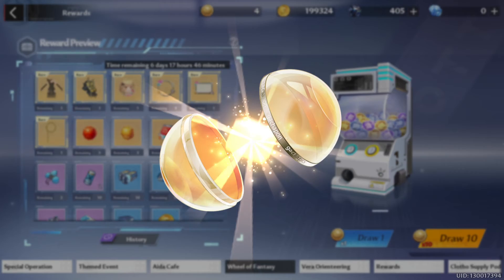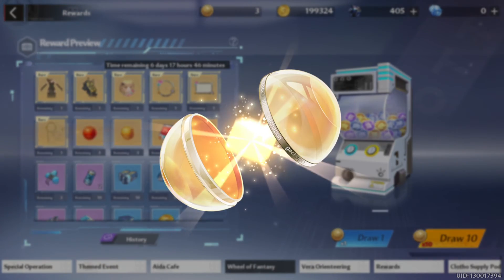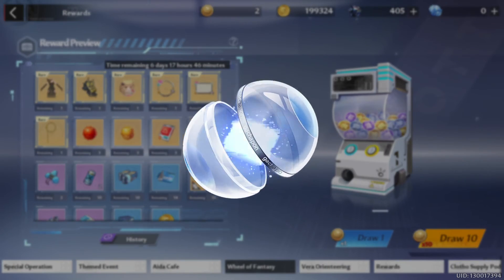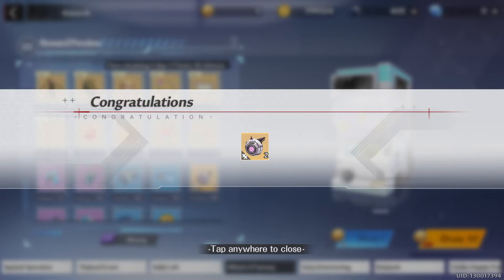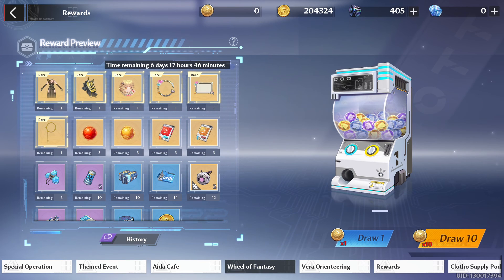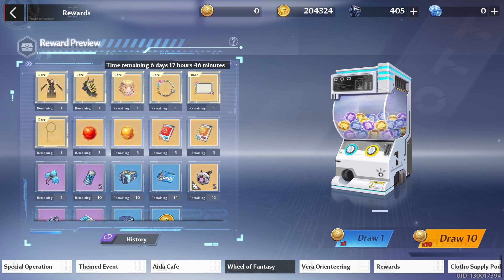Oh, I got an SSR Relic - nice, basically shards. Another one? I don't mind it. Matrix EXP. More shards. And the last one. I don't know if that's supposed to happen, getting three of the shards, but hey, I don't mind. Pretty good. It's not on the rare tag - okay, I see.